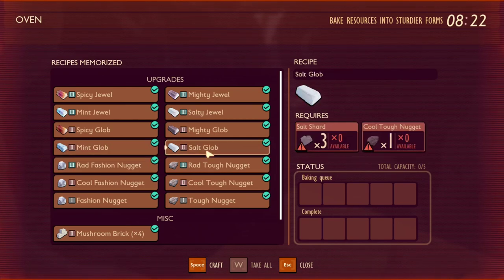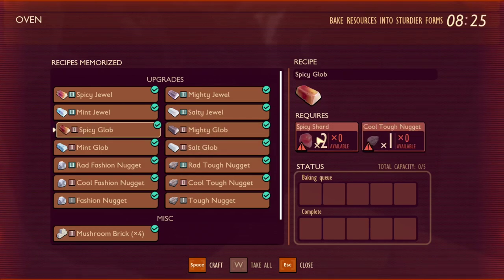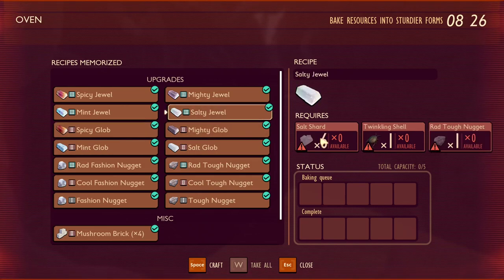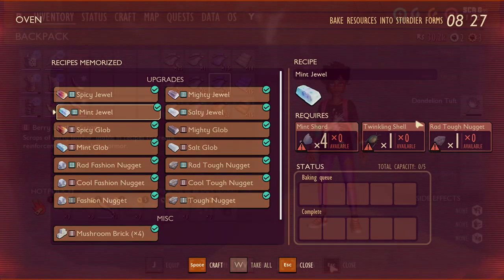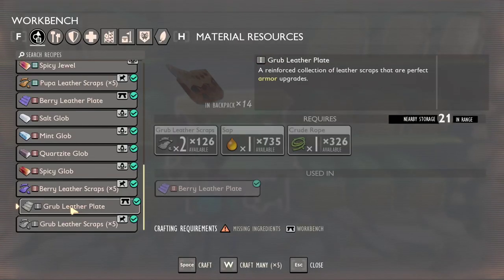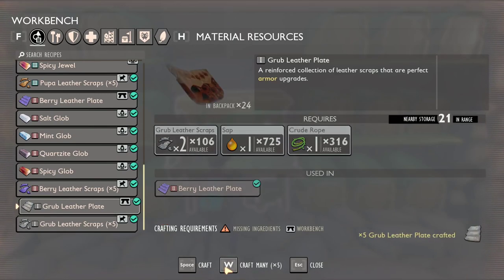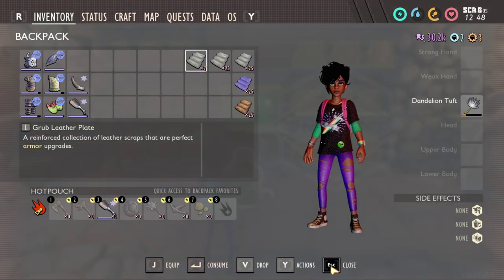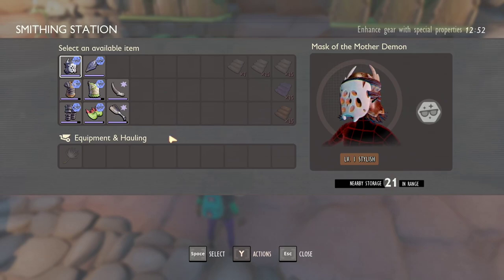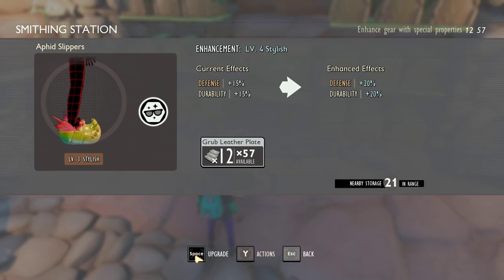Today, let's focus on what you need to do to avoid losing all your stuff and being able to download the 0.14 update of the public test server. Leather scraps have only one use: craft leather plates. Leather scraps and leather plates are used to upgrade armor pieces — so use all of them to upgrade armor pieces you haven't upgraded yet.